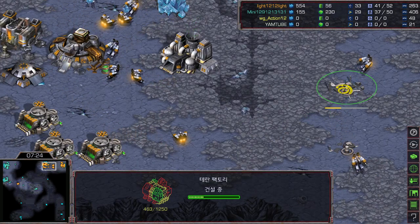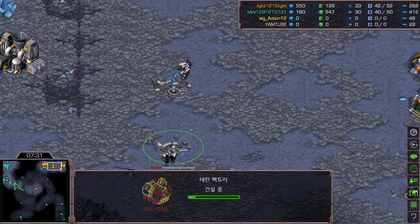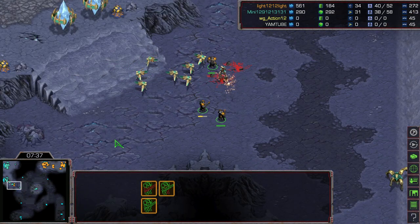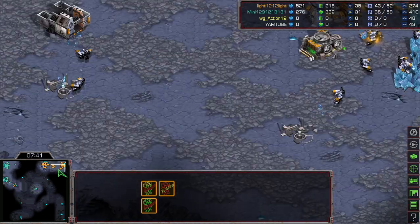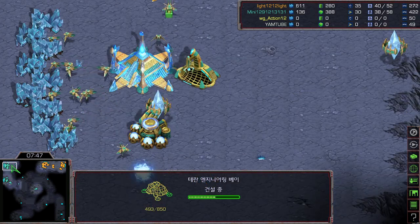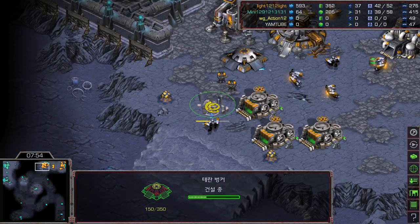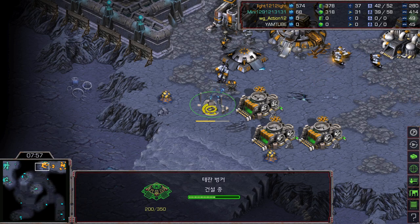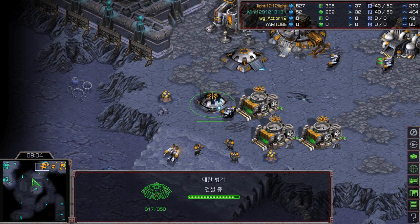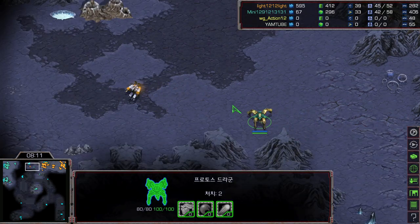Light realized the first factory didn't get started, so now he's placing the first and second factory. He's also putting down another Engineering Bay because he doesn't know what Mini is doing — whether it's a citadel, robotic facility, or goon range. The goon range can be excluded because of the Ultimate Stream map design where the natural is on high ground and a bunker there can't be hit by goon range without vision.